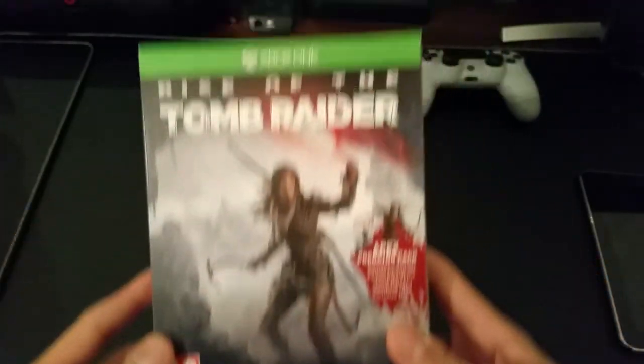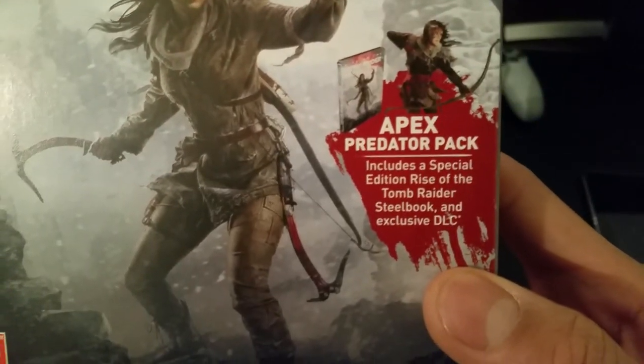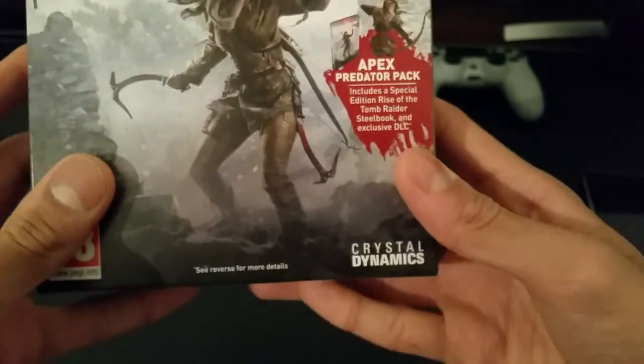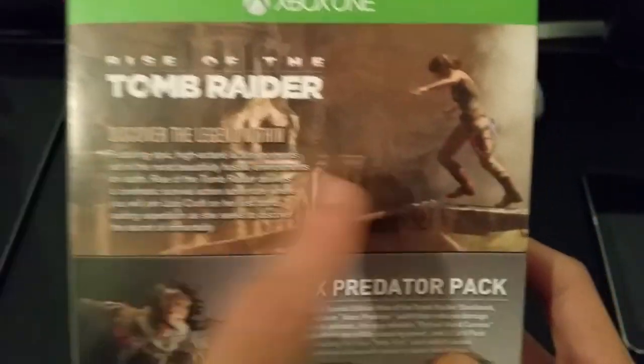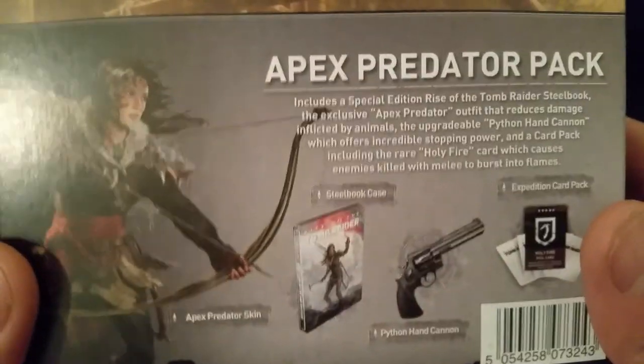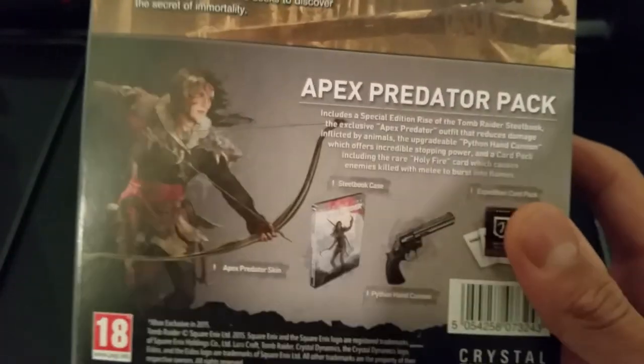This is Rise of the Tomb Raider right there, nice artwork on the game. You've got the Apex Predator pack, which includes a special edition Rise of the Tomb Raider Steelbook and exclusive DLC. See the content on the back — Rise of the Tomb Raider, tells you a bit about the game. You can pause it to read yourself, got some nice artwork there. It tells you what you get in the Predator pack — that's pretty much the Steelbook edition.